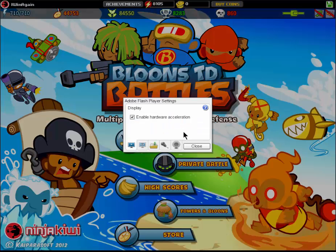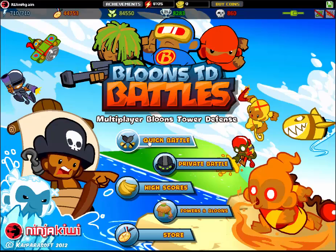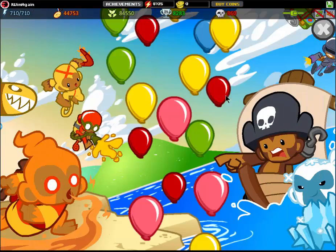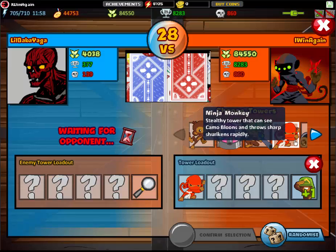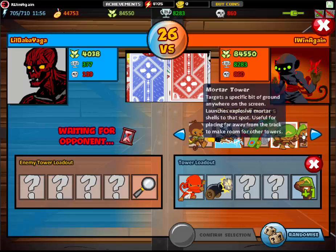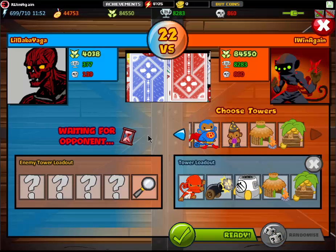So the first thing I do before I get the hotkeys is always make sure my settings are good. I want them on low — it just means you can fit more towers in. Now I'm just going to click the game to get started. I'm going to pause in case this takes a while. Okay, so here we go. I'm just going to pick some towers for this game and let's get going.